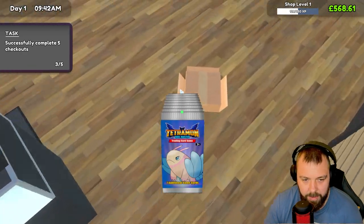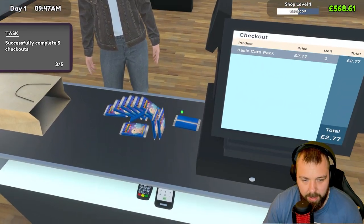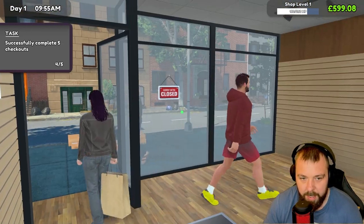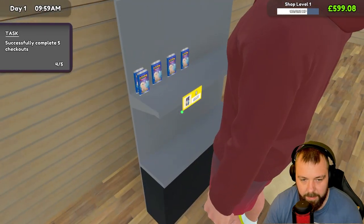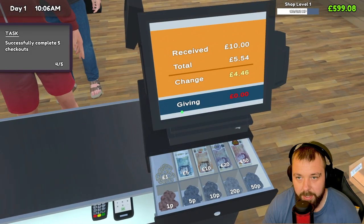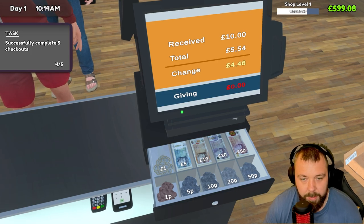A customer just came in — that'll make a nice little bit of money. Once we get rid of these customers and the remaining cards on the shelf — only five left — we can just start opening cards. Hopefully all of these boxes will give us enough experience to reach level three so we can unlock the card table.